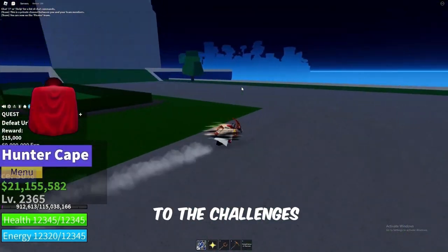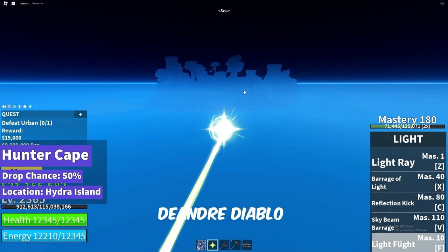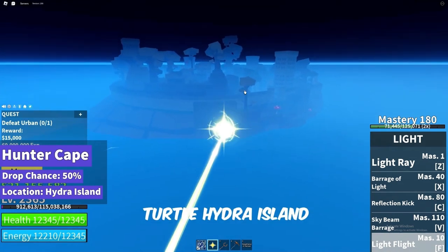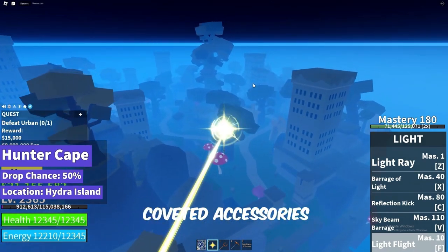Turning your attention to the challenges of the sea, we encounter the elusive elite pirates: D'Andre, Diablo, and Urban. These rare foes roam the Floating Turtle, Hydra Island, Great Tree, and Port Town. With a 50% drop chance, they offer two coveted accessories.